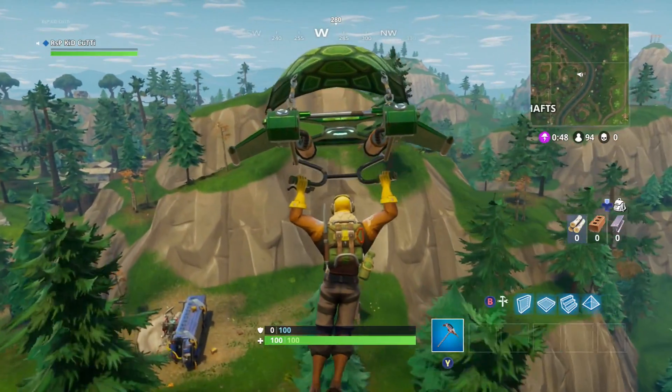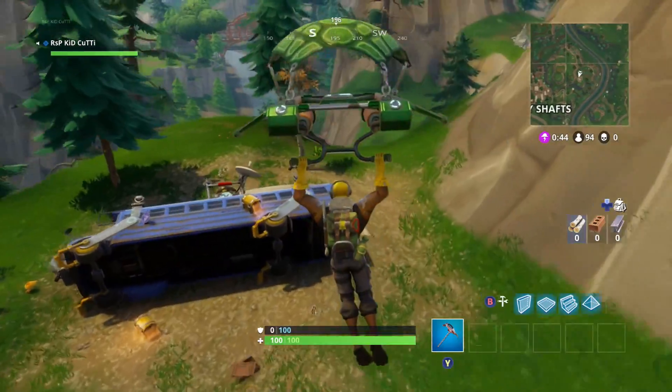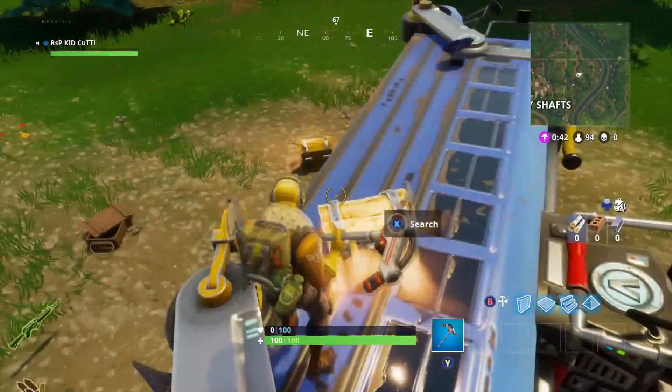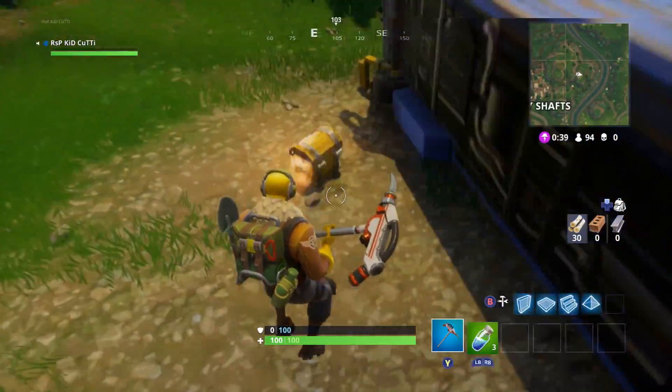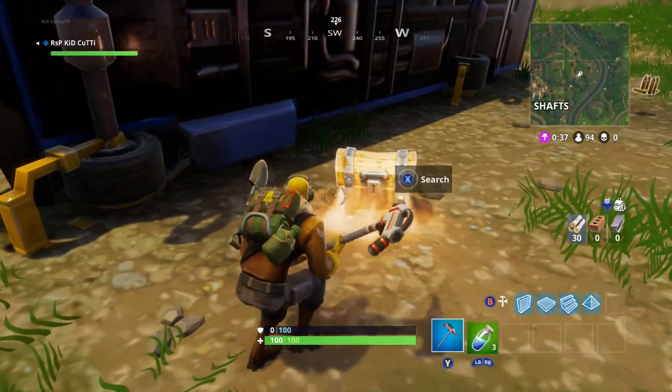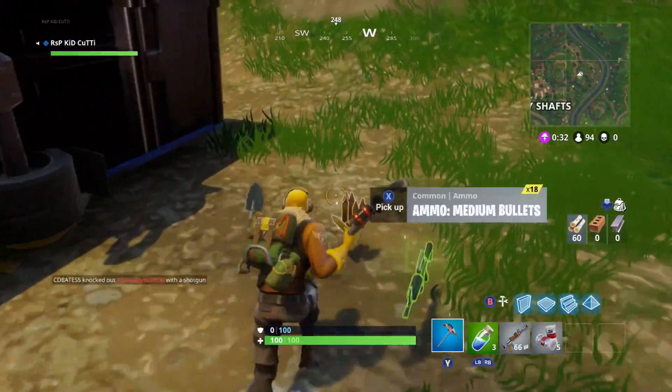Last but not least, I figured I better mention the bus crash site. It appears the driver has had too much to drink and has crash landed just west of the river on the side of the mountain. Not only did he bring two chests but he almost always leaves behind a few extra guns lying around as well. Great for you and your partner before heading into the mess that needs cleaned up in Tilted Towers.